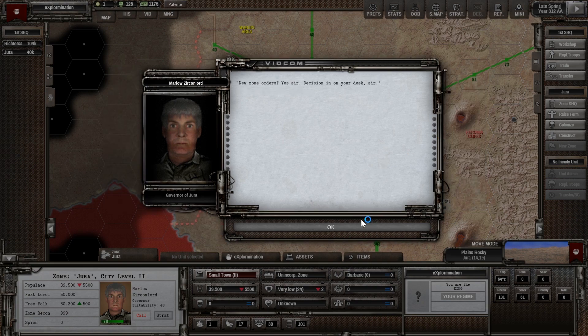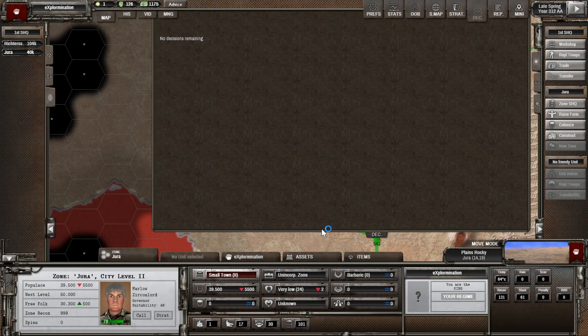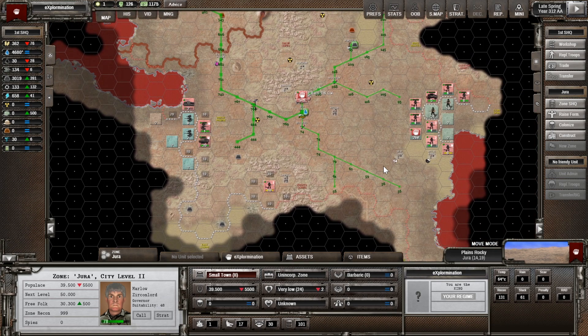I'm going to repeat the same thing with Jura — let's go to the zone orders and drop that back down to 10. If we find that we're not making any money, I'll change this. Jura's losing people, and I think that's because we're setting work to do. I'll allow emergency food here. If recruits are dropping I'll raise that bonus again.